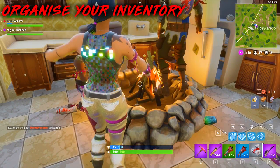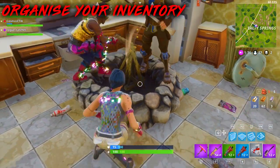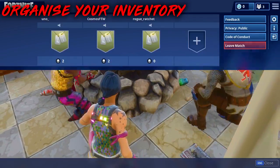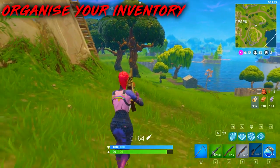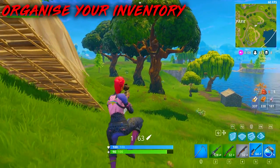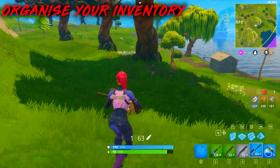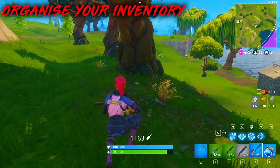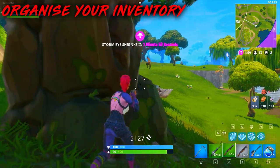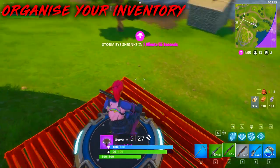In my fourth slot I usually have a medkit, spare shield potions, or bandages. In my fifth slot I have a sniper rifle. I've gotten used to that layout, so if I need to switch to a weapon I know exactly where to go. Because I've gotten so used to this layout, I can switch between weapons really fast and I don't have to worry about thinking 'where's my shotgun, where's my sniper?' — I know exactly where it is.